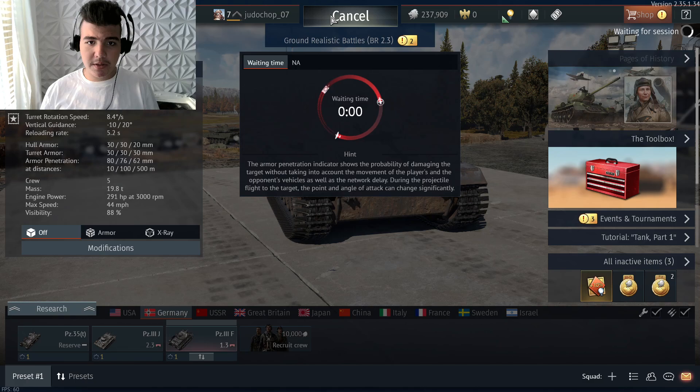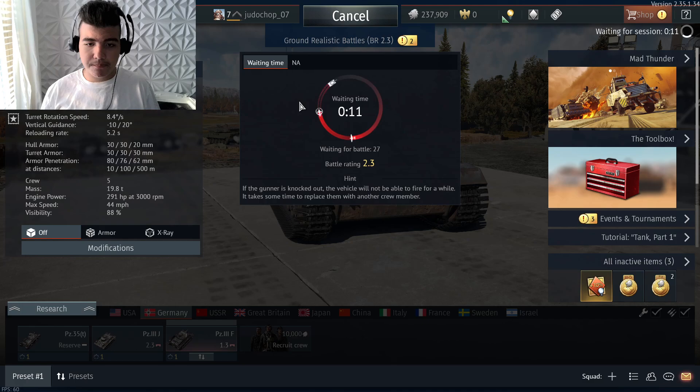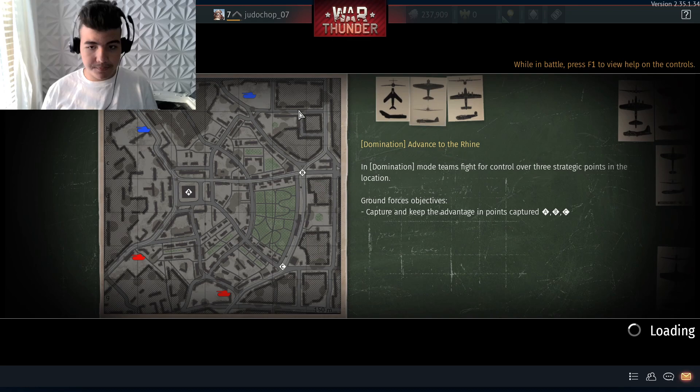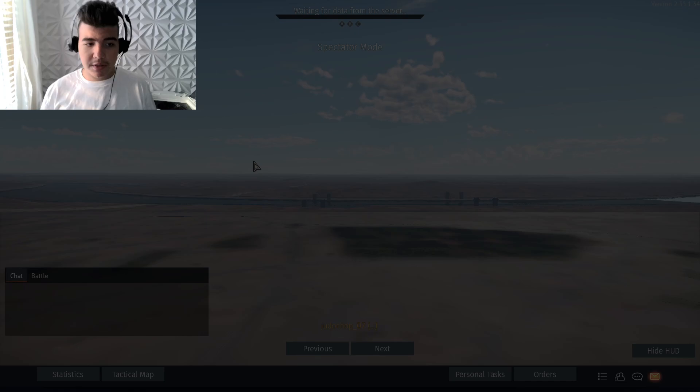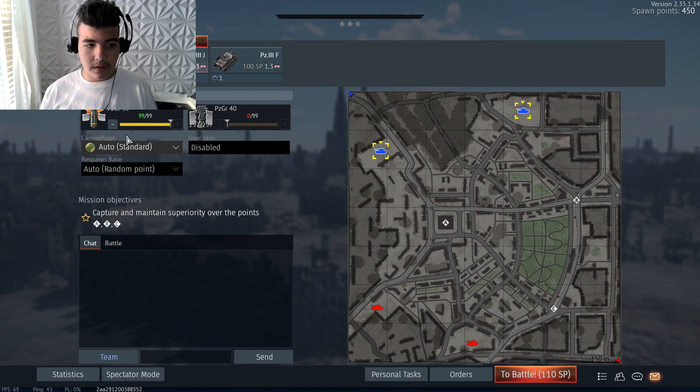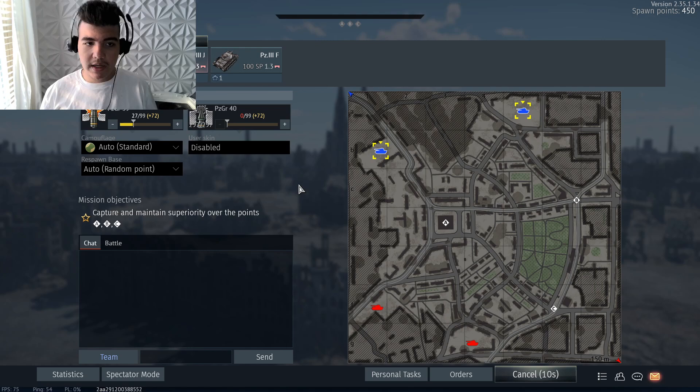I'll begin the battle now. Not very good at intros, but let's see how long this takes — shouldn't be very long, hopefully. Alright, we went into domination. The rain — not sure what the rain is but it seems important. Hopefully I could get some good kills and hopefully be in first place. I've reduced the amount of ammunition; I don't want to get ammo racked. I got the PZ 3J — not bad. Got to wait four seconds and it's going on now.